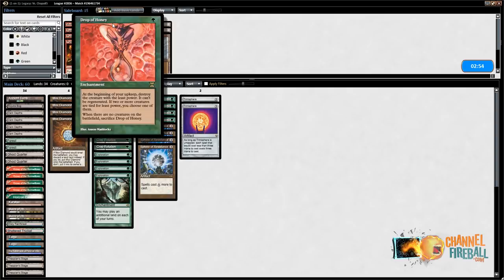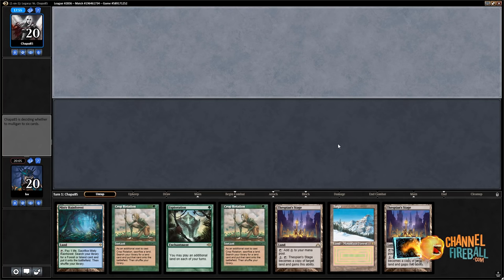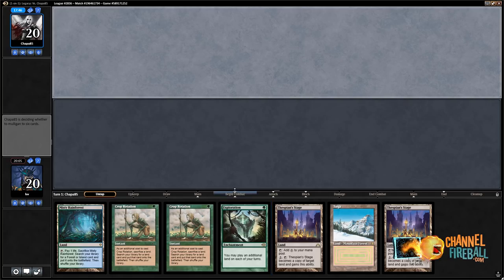I like this hand — not only do I have Crop Rotation for Bojuka Bog, I also just have a very fast kill with turn one Exploration. Actually, I can turn one Exploration, Crop Rotate for Dark Depths — I can actually, if I want to, play a turn two Marit Lage token. Opponent's mulliganing to six. Depending on how they started — yeah, they kept six. So I think what I just do, assuming I don't get hit by Thoughtseize or Unmask, is go Taiga, Exploration.